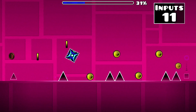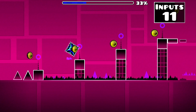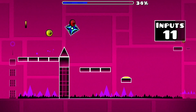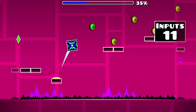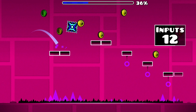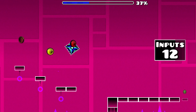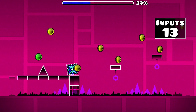Drop down to a lower platform and begin an additional input as you approach the end of it. Thankfully you can hold here for quite some time, overcoming multiple spikes and ascending platforms like so. Release at this point so that you land on the jump pad, and begin another input once you're in the air. This allows you to navigate this descending set of blocks and land on a lower platform safely.